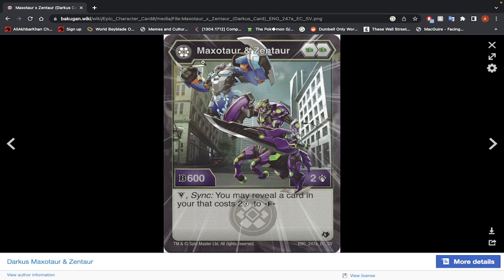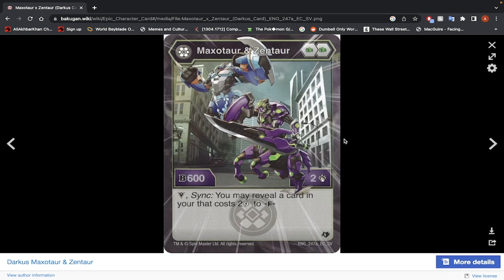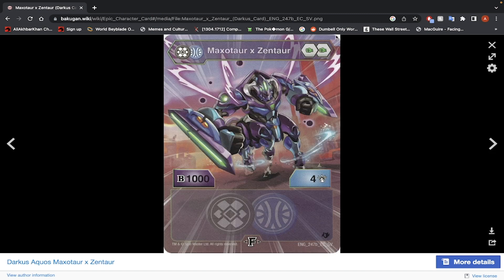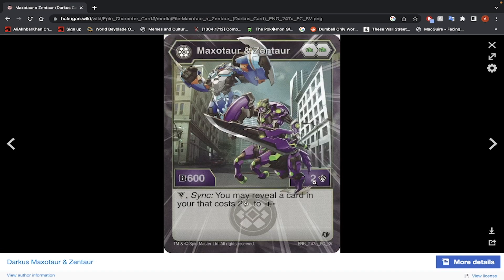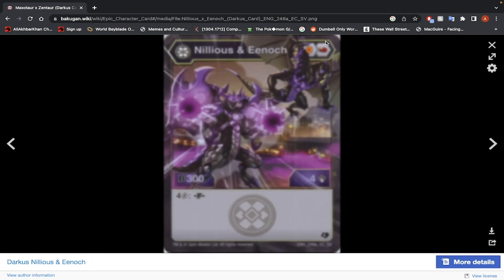Maxator and Zentaur — 2 Green Fist, 600 B-Power, 2 damage. Victor Ability Sync: you may reveal a card that costs 2 energy to fuse. Fused stats: 1004. Unfortunately I would not use this Bakugan. In its fused form it's 1004 — mainly going to be focusing on damage because it's Green Fist. The most damage from a Fusion-Only Green Fist is 5, and with 4 damage that's going to be under the 10-damage minimum we want. 1000 B-Power is nice but not worth it. Mostly I wouldn't use it, though it's a weak yes if you can spare Magic Shields for core sharing.